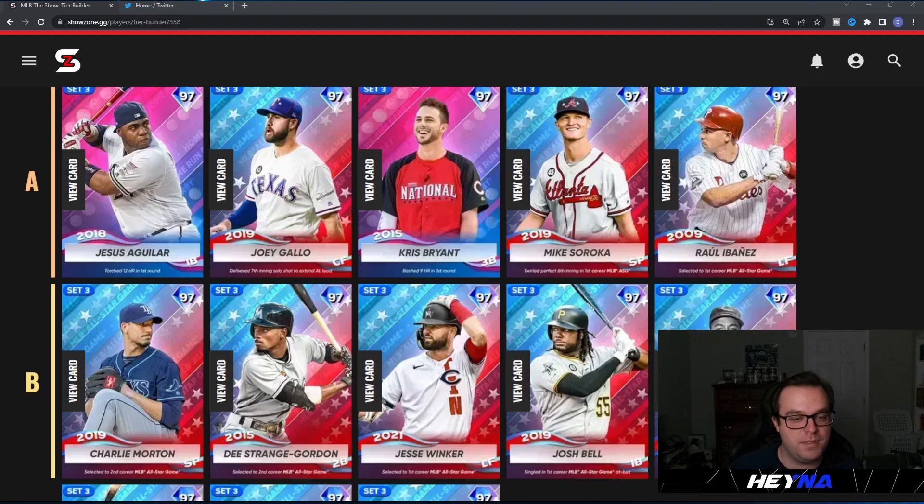Staying in the NL Central, Chris Bryant also has 115 power from the home run derby cards. He has very good contact — 103 against righties and 96 against lefties with 103 clutch, which is enough. What I really like about this card is his versatility: he plays first base and every outfield position — left, center, and right — with 78 fielding, 83 arm, and 78 speed. The KB swing is very good in this game and I think this Chris Bryant is one of the better cards in this program.